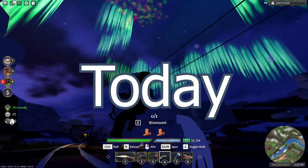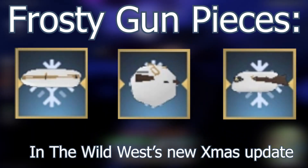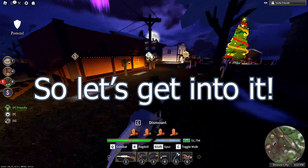Hey guys, AskLossity here. Today I'll be going over a quick guide on how to stack frosty gun pieces in the Wild West's new Christmas update. It's really simple, so let's get into it.